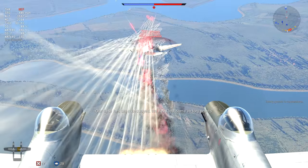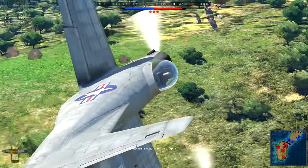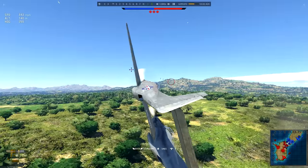And that is how you fly the F-82 Twin Mustang. Now get out there and show those bastards on the enemy team what it really means to see a double header.